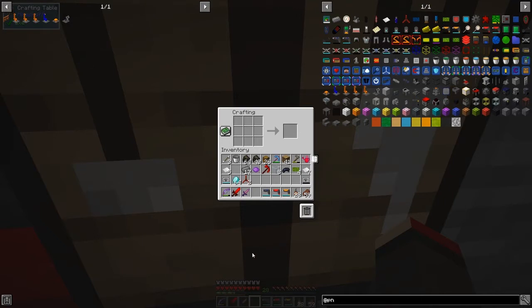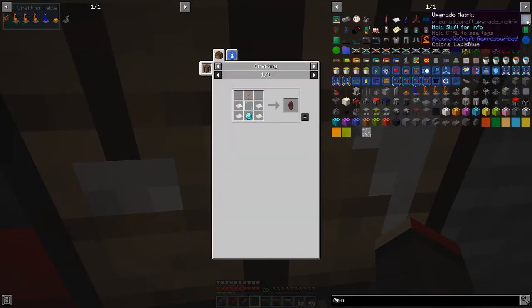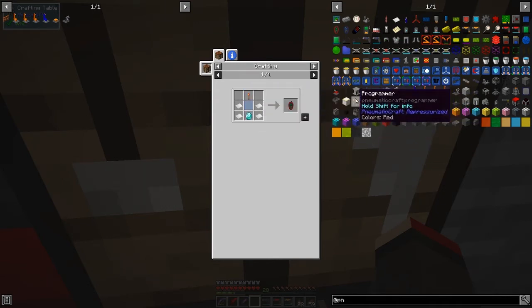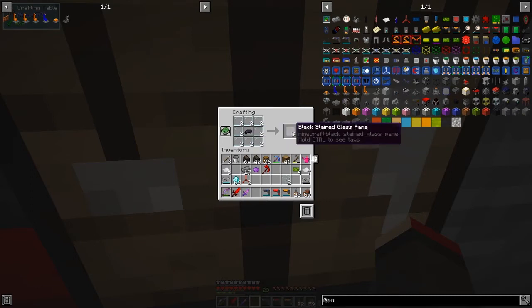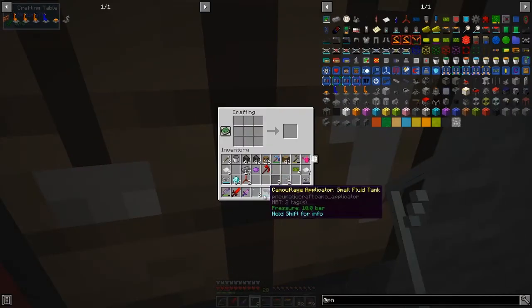The next thing we need to make is some GPS tools — really two of them: a GPS area tool and a GPS tool. These are fairly straightforward. I need a piece of glass, a redstone torch, and a dark piece of stained glass for the area tool. So I need eight pieces of glass, which gives sixteen panes, and eight panes around a black dye will give us black stained glass panes.